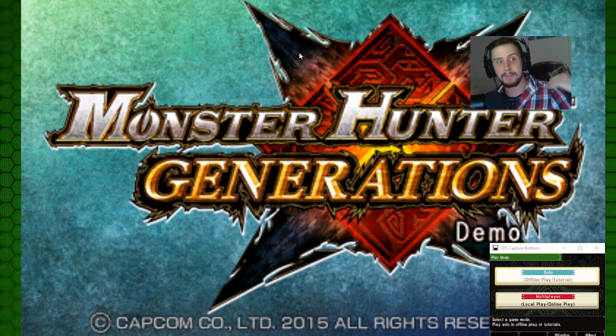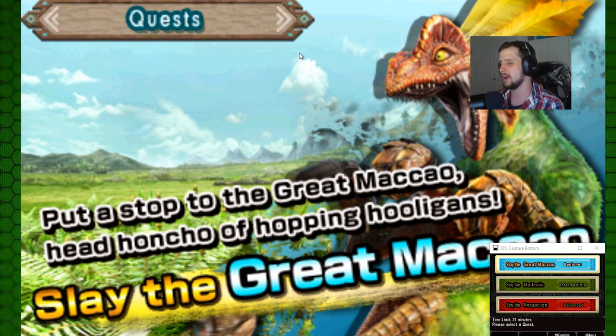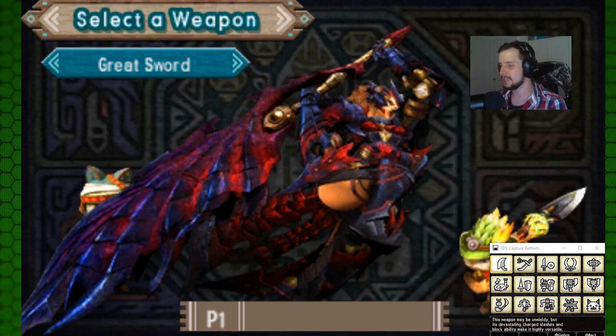The choices are solo and multiplayer, but seeing as I'm a lone wolf we're gonna do it by ourselves of course. I've seen some of the monsters — the new raptor, the owl, and Naga Kuga — I'm gonna go straight in and fight Naga Kuga myself. It's been a while since Monster Hunter Generations, I've missed fighting this guy, the agile panther of hell.